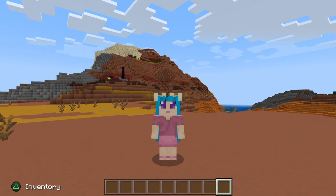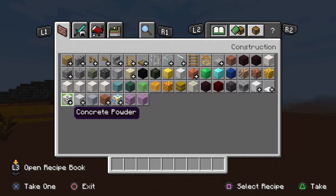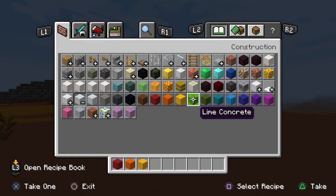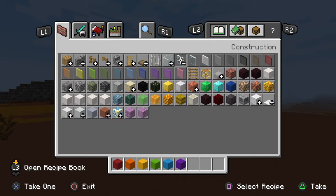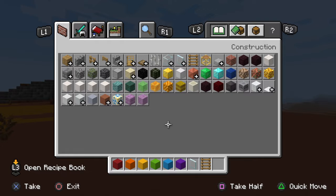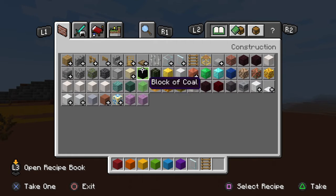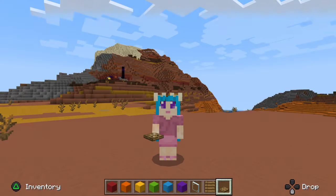Hi, it's me Rosie again, and today we're going to make a rainbow house which has a secret base. First we will need colorful blocks that look like the rainbow, and we also need regular grass, a staircase, and a trapdoor. I can't fit everything right now, so when I finish making the house I can get rid of the colorful blocks and get the other stuff.